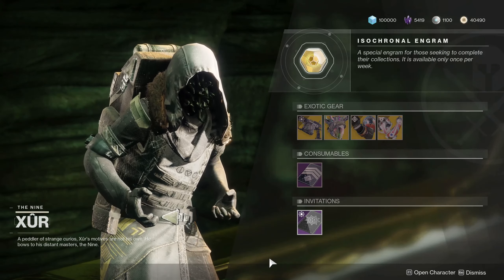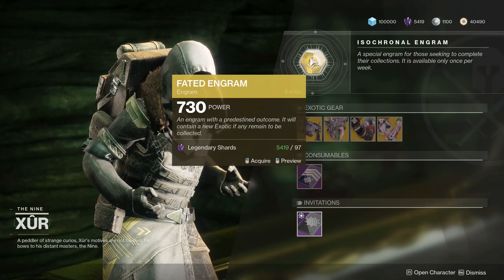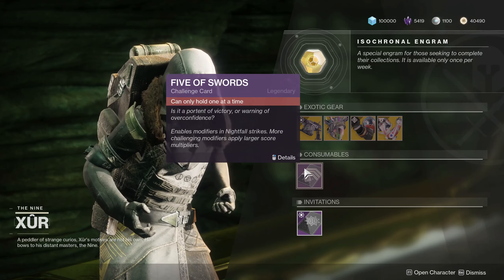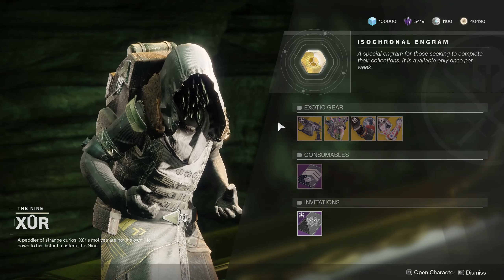We definitely have something new. Quick note: faded engram is still, to my knowledge, only through Forsaken exotics. Also available: five of Swords, your nightfall challenge card — this is how you get your modifiers if you're going for that 200k score. Now the good stuff — a couple things here you're definitely going to want.